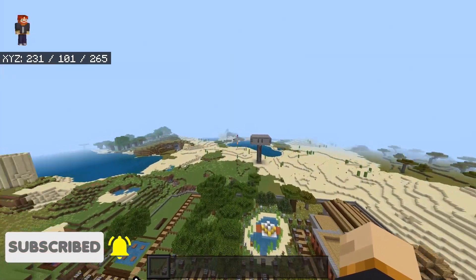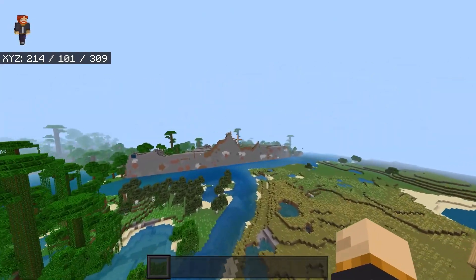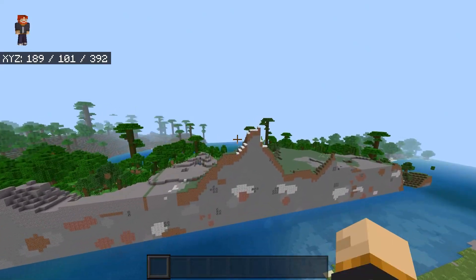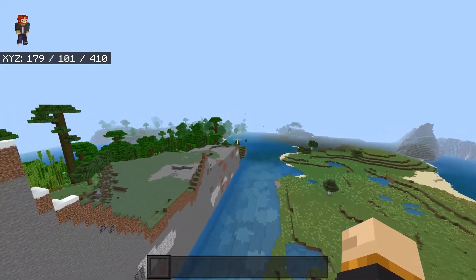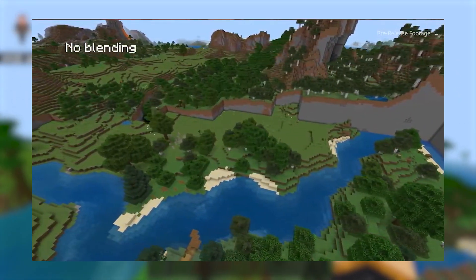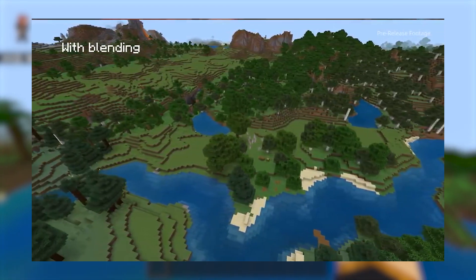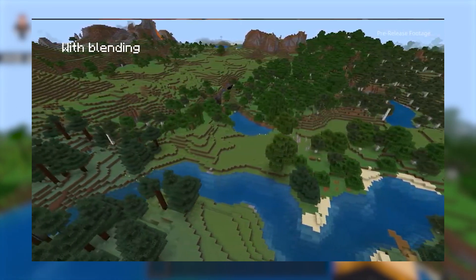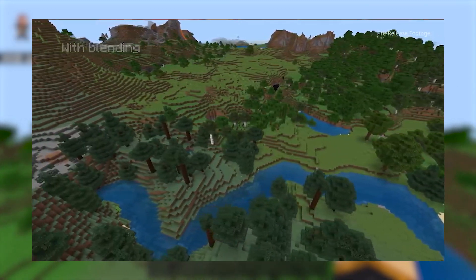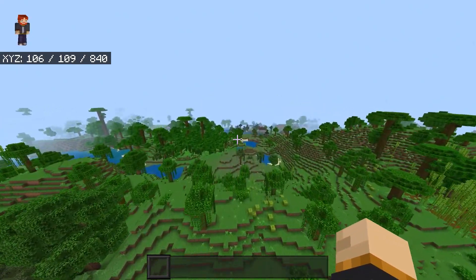So here we are inside of our second world and we've got all this lovely stuff all around us. We do see the old world border, but as I've mentioned before, this is not from the 1.18 generation — this is from the old generation. Whenever you're loading up a world in 1.18, the world is going to try to blend in the terrain, so you're not going to be getting those hard edges, which in return is going to give you a really nice smooth transition. It's probably going to be quite tricky to spot out where the edge of the world is going to be.